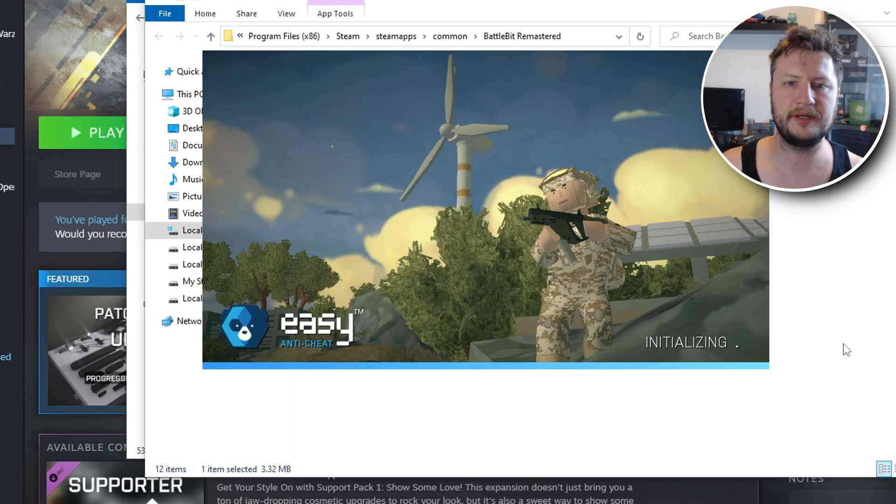That pretty much brings me to the end of this video. If you're still having issues, the only other thing you can really do is use the server browser in-game to choose the server you want to join, instead of clicking Quick Play, as this can also sometimes help.